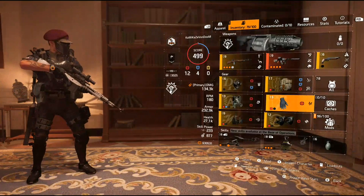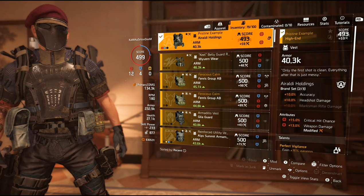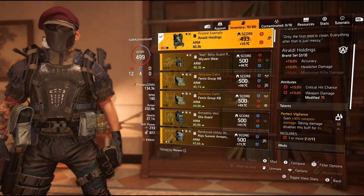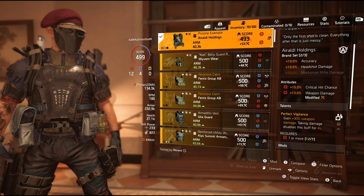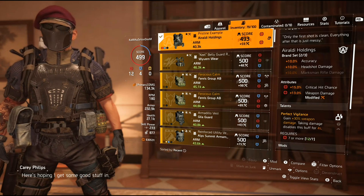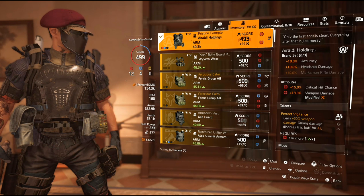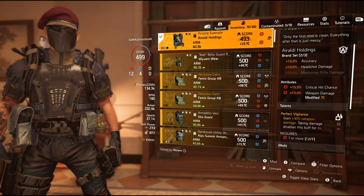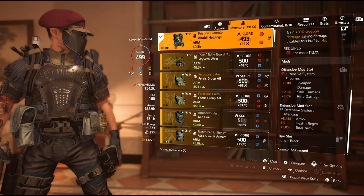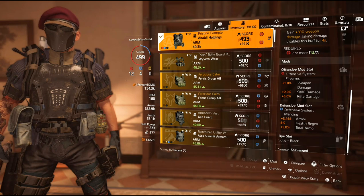Chest piece — this is the Pristine Example, the named Auraldy Holdings chest piece. And what it gives you is perfect vigilance — I get 30% more weapon damage. But if I take any sort of damage at all, it disables this buff for four seconds, and I need 7 or more reds to keep this thing active. For Auraldy Holdings, I get two out of three brand set bonuses: 10% accuracy and 10% headshot damage. This chest piece also came with two reds: crit chance at 15 and weapon damage at 13. The chest piece comes with a blue and a red mod slot, giving me total armor and more rifle and weapon damage.